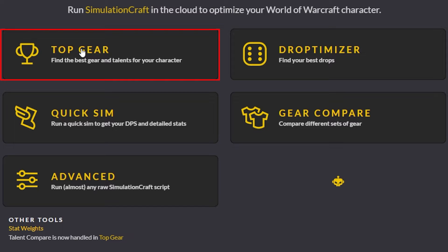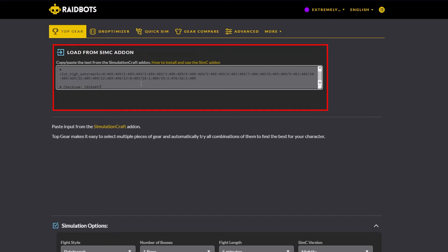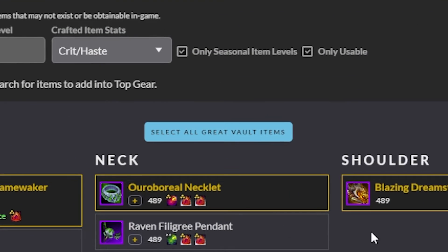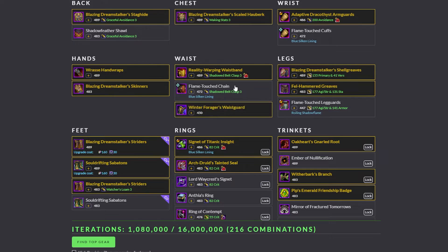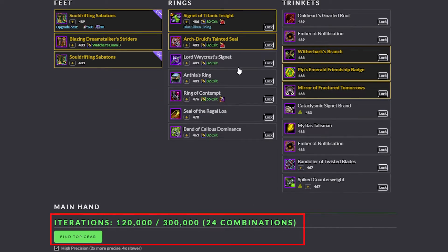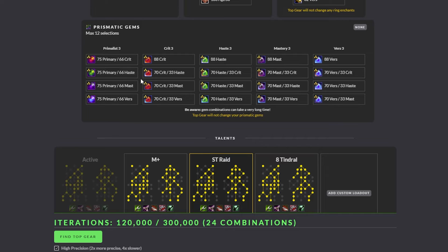Here you have various options depending on what you wish to check. Let's start with Top Gear, which is also the one you should use the most. Press it and paste your character data in here. The site will update with all of the items and talents you currently have on you and in your bags, including your unclaimed Great Vault Rewards, so don't pick your vault rewards before simming. From here on out, you just have to choose all the items you want to compare. At the bottom, you will see the number of iterations you have available. Without a premium account, you will have 300,000 iterations available per sim, which is more than enough for most players, and even if it isn't, you can run as many sims as you wish.